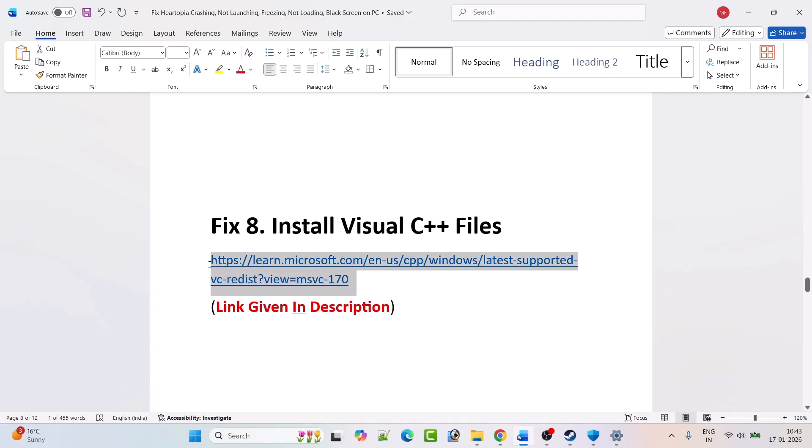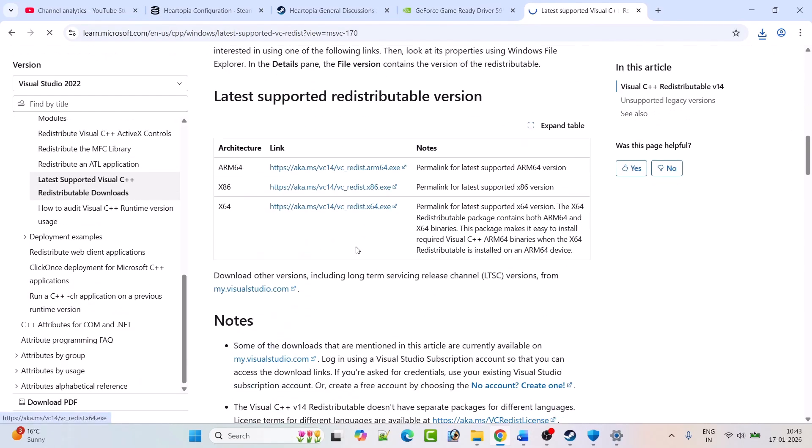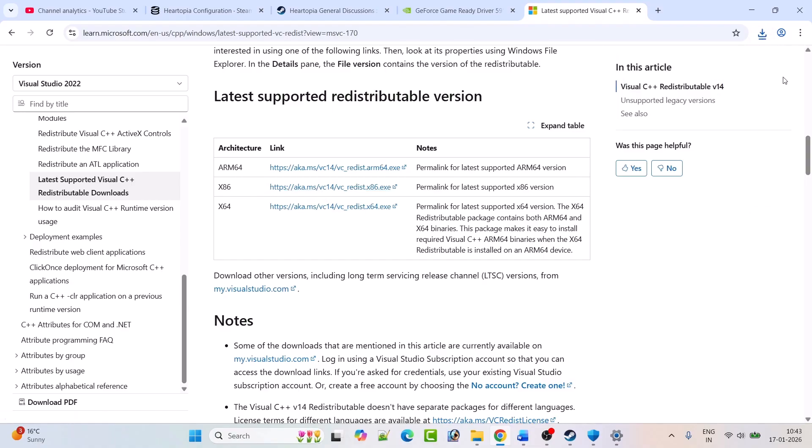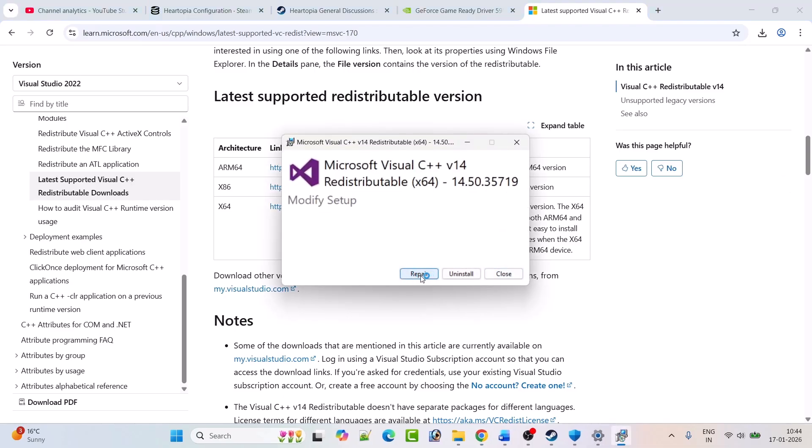Fix eight: install Visual C++ redistributable files. Go to the Microsoft website — the link is in the video description. Scroll down and download both the x64 version and the x86 version. First, click on the x64 version.